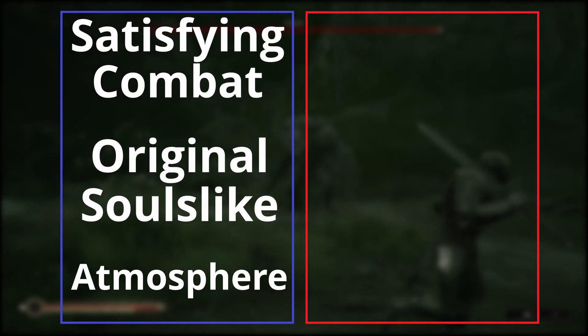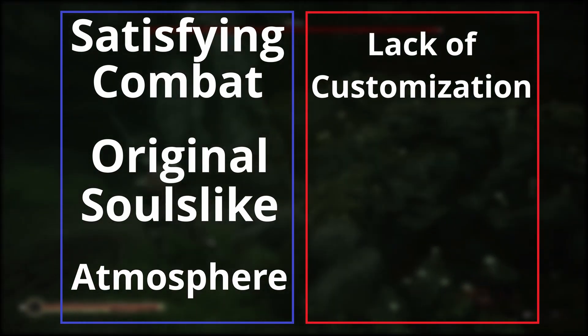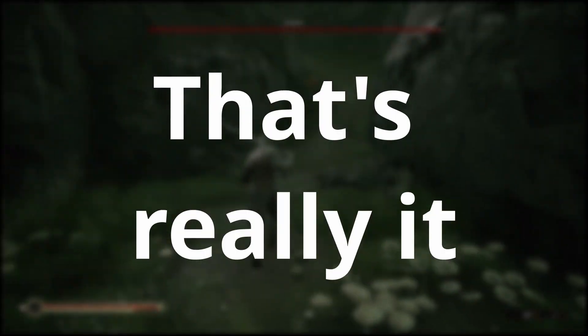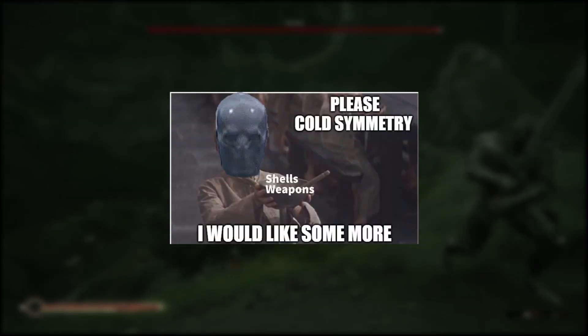Some of the negatives: it's lacking customization. Your wraith, your weapons, and your shells are all kind of one size fits all. You can mix and match them, but no leveling stats means that you can't really make your own unique character. And that's really it — there's no other downsides. There's just not enough weapons and shells, and I want more.